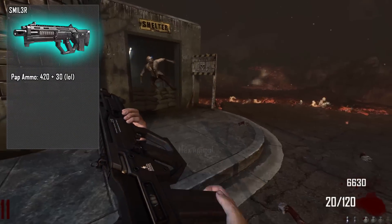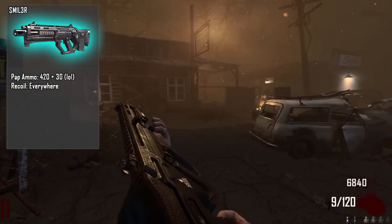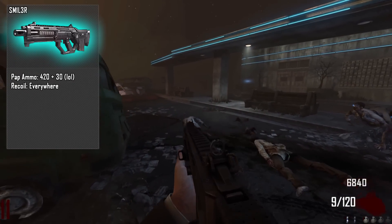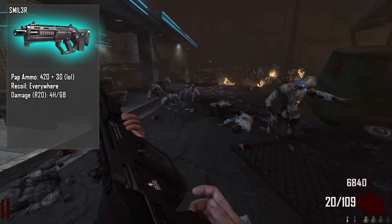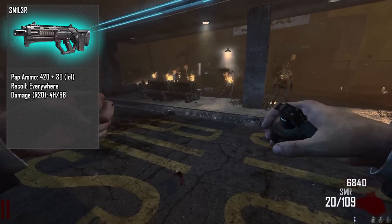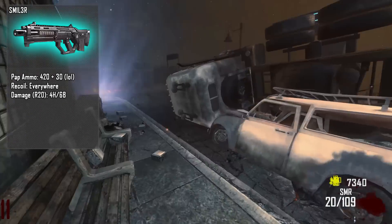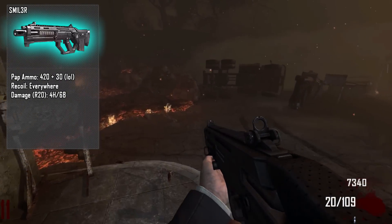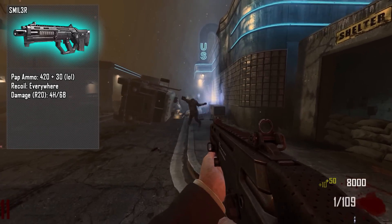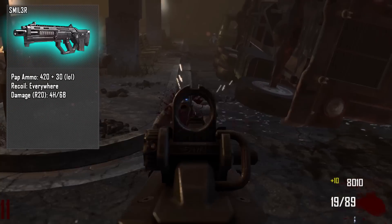The recoil on this weapon is pretty much everywhere — wherever you're trying to shoot, it's just going to shoot all over the place. It's pretty much like the War Machine in terms of how you shoot it. The damage on round 20 is 4 shots to the head and 6 shots to the body. The SMR's damage is not that bad; the problem is its accuracy. If it actually shot on the iron sight, I wouldn't really consider it that bad a weapon.